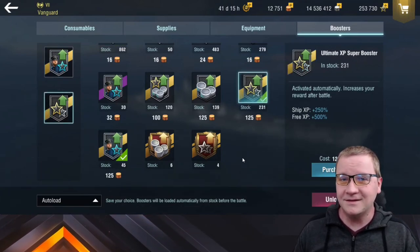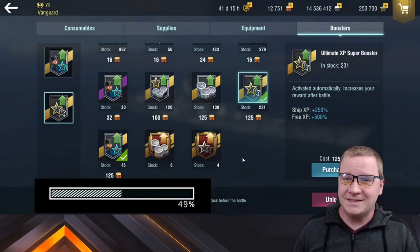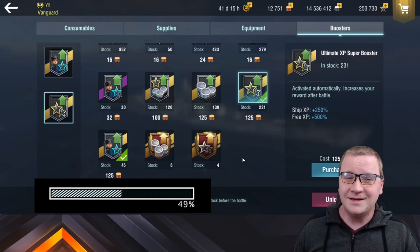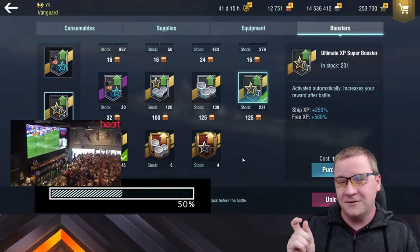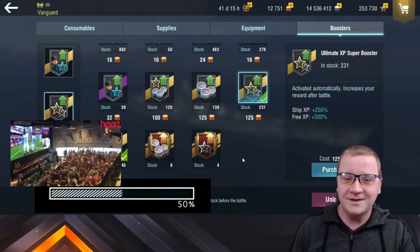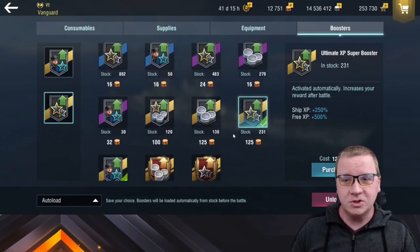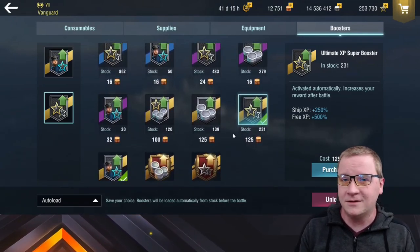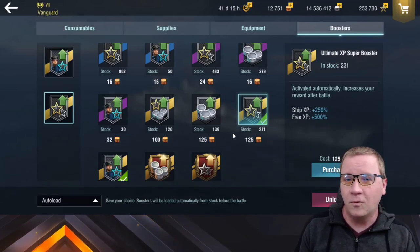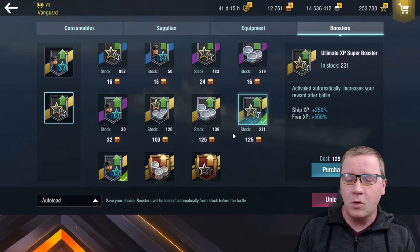If you can run these two together, I've seen 5 to 7k commander XP per game, which, of course, when you are in that tier 8, 9, 10, 11 range, at least you notice there's a visible, moveable amount in the progress bar. Hopefully these are some good tips and tricks — let me know in the comment section down below how you've tested it and what your tips and tricks are for using these boosters in a more optimal way.